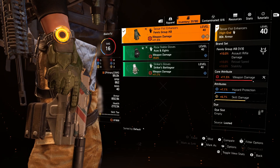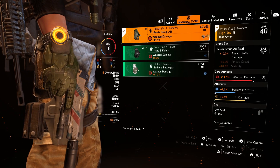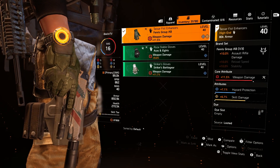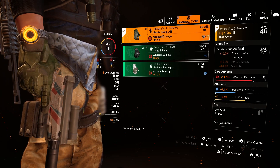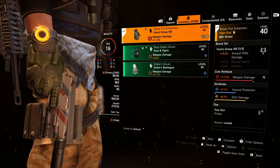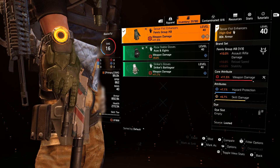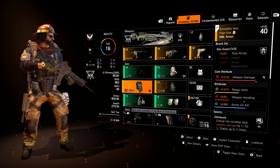For the two high-end pieces, the gloves are Fenris brand with 11.5% weapon damage, 6.7% skill damage, and 7.1% hazard protection. Since Title Update 8 I keep randomly catching on fire, sometimes without even seeing anything thrown at me, and since I run low health, once my armor is gone I'm basically dead. I'm thinking about farming more to max out hazard protection on future pieces.